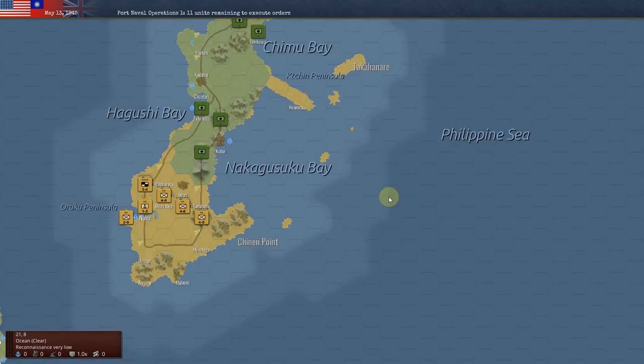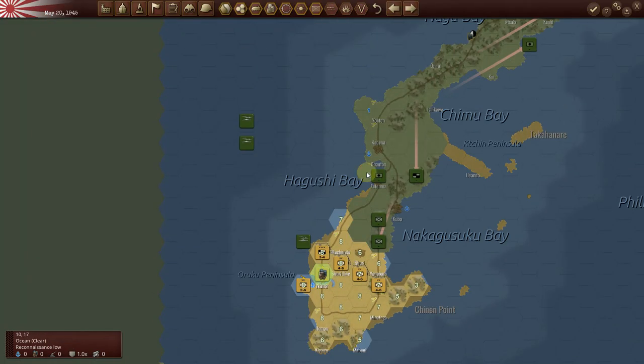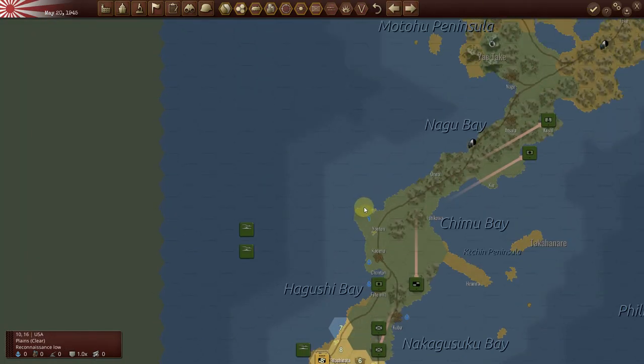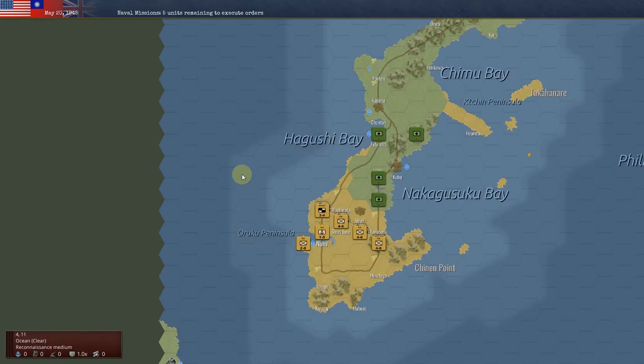By keeping two American units in this vicinity, it prevented me from exploiting their movement up and maybe cutting off their supply. But let's see what happens here and how they handle the fortification.